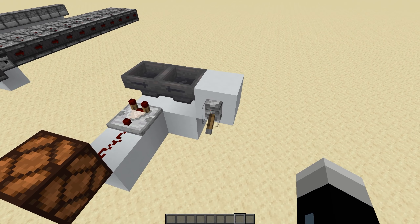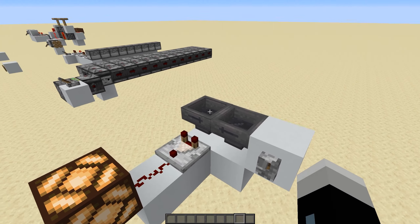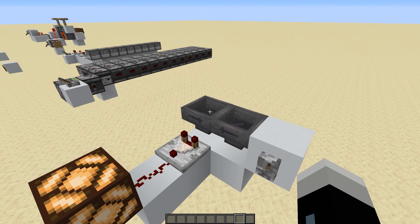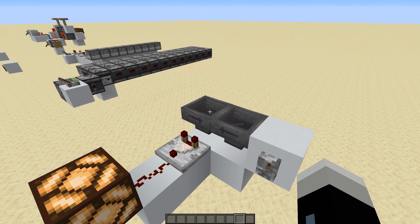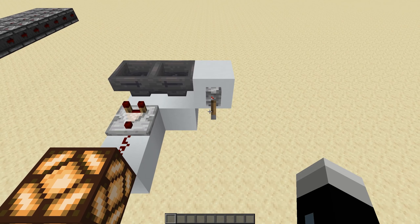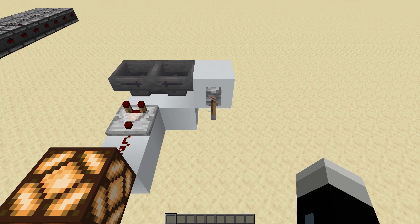I wanted to include this on the list because it's the most simple hopper clock and the mechanic is pretty neat to understand. Every 8 ticks, one item can move through a hopper, which translates to a hopper being able to move 2.5 items per second. This means that one full rotation of our items between these two hoppers takes 16 ticks, making this a 16 tick clock. This works because the hoppers just keep trading off items from one another. You can stop the clock by locking one of the hoppers by powering it, and to actually get a redstone signal from the clock, you can place a comparator reading the contents of one of the hoppers.